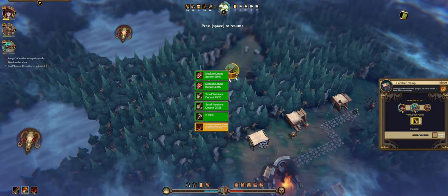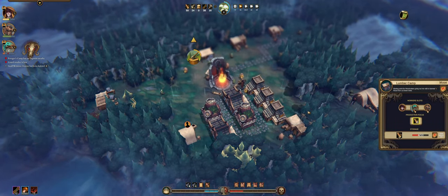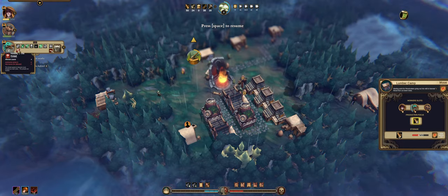Medium larva barrow, small whetstone deposit, two tools. The woodcutters speak of eerie voices talking to them in the woods — minus two global resolve for two minutes, oh damn. The lizards are very unhappy and I don't know how to help them — it's raining and I have no housing for them. We're gonna start getting meat for them so they should feel better. Heat — lizards constantly balance their body temperature and can only be satisfied in a lizard's house.